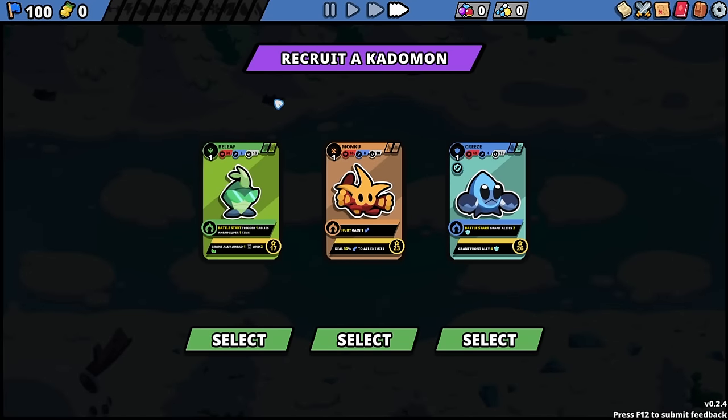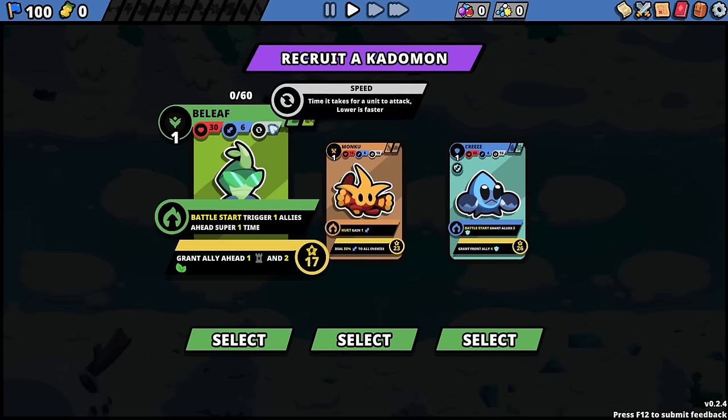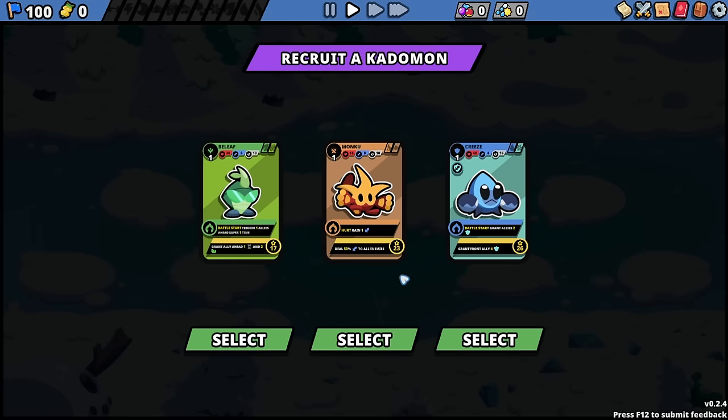Let's begin the run and explain how the game plays. These are the starters we can choose — the Catamons — and they have three main stats: Health, Attack (how much damage they do), and Speed (how often they attack). Speed — the lower it is the better, because this is how many ticks of game time it needs for the unit to attack. So that's like 13 ticks, 10 ticks, 16 ticks.